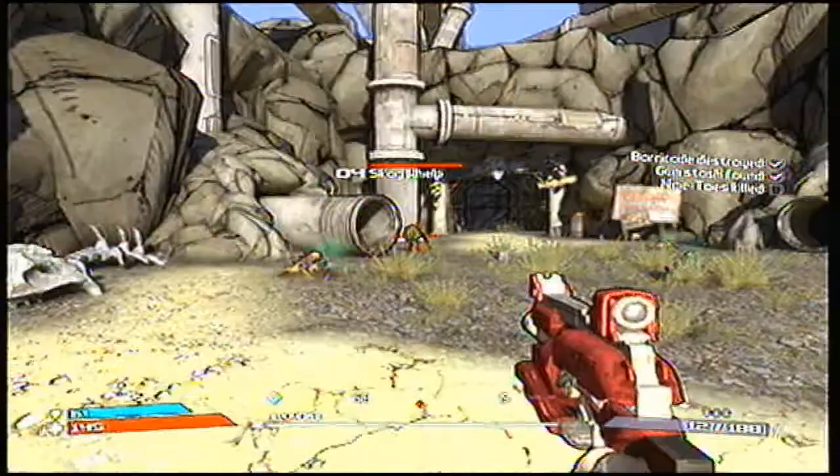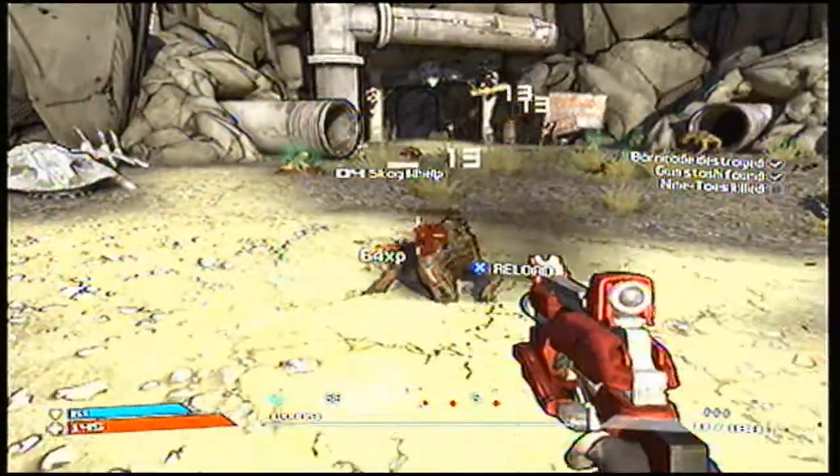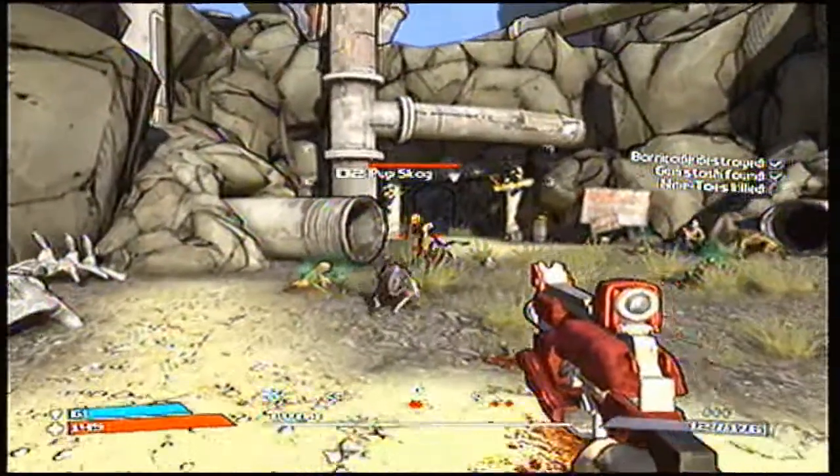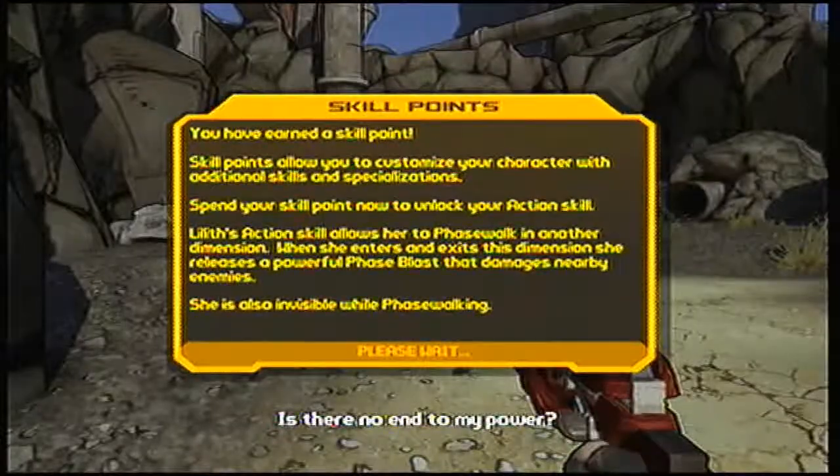Skag, die! There's a midget there. You have earned a skill point! Skill points allow you to customize your character with additional skills and specializations. Spend your skill point now to unlock your action skill.